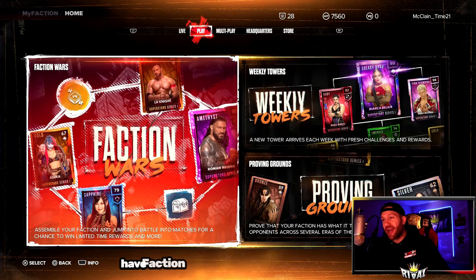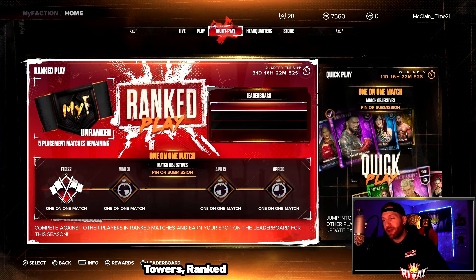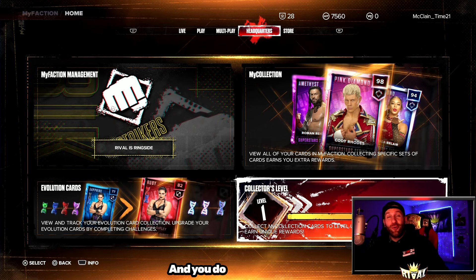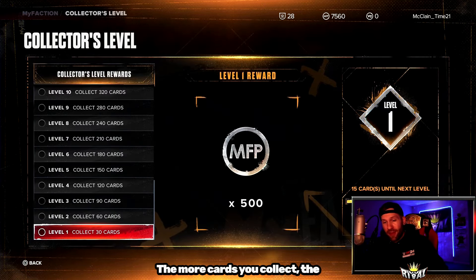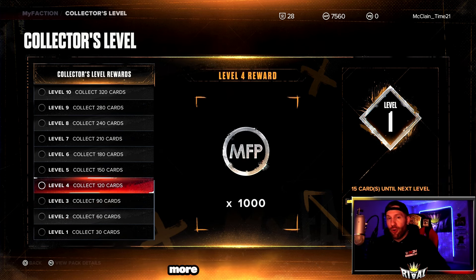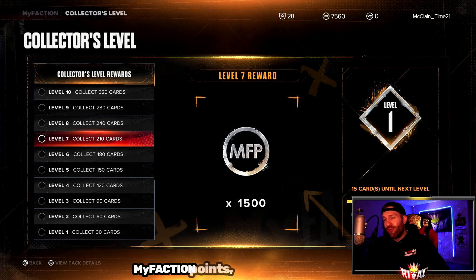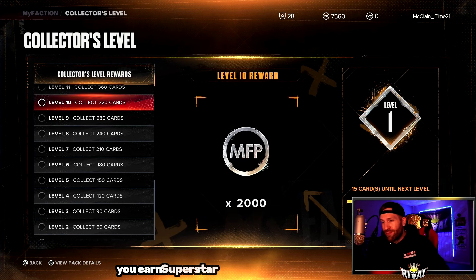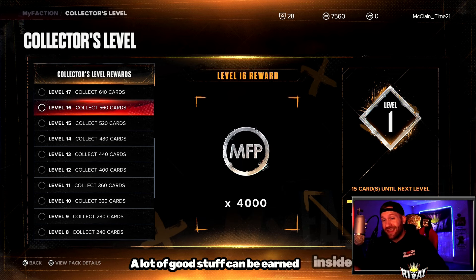We have live events, faction wars, proven grounds, weekly towers, ranked play, and quick play. You do want to try and play through all of these game modes. The more cards you collect, the better. There is a collector's level — the more cards you collect, the more you keep leveling up. As you level up, you earn My Faction points, side plates, superstar cards, and cosmetics. A lot of good stuff can be earned inside of here.